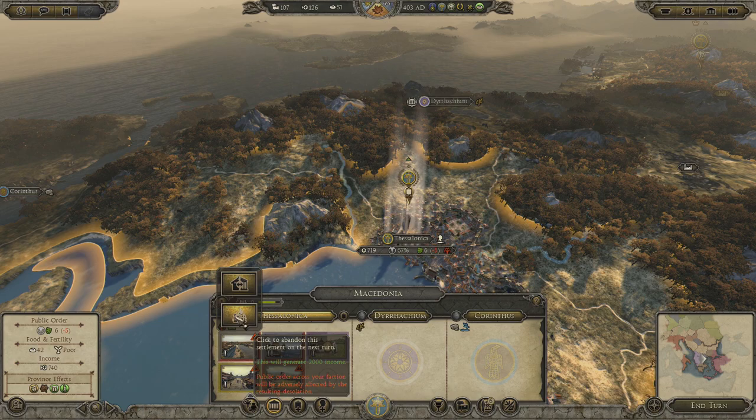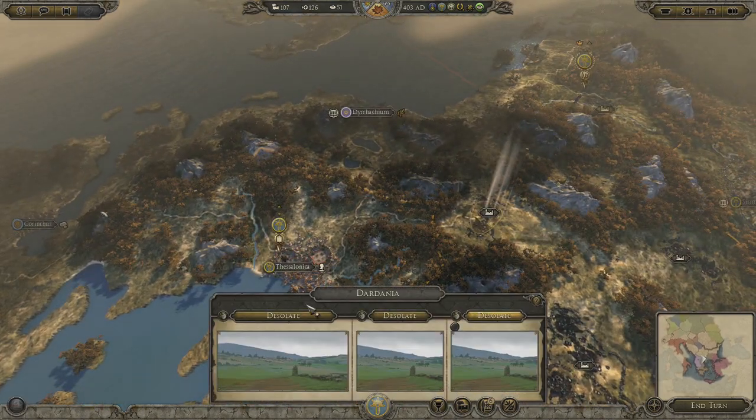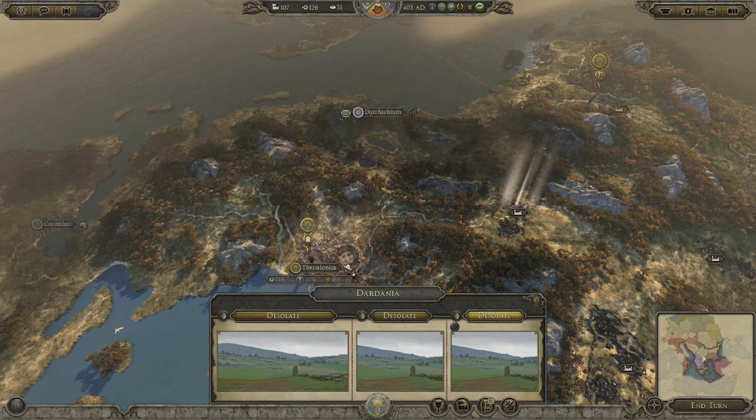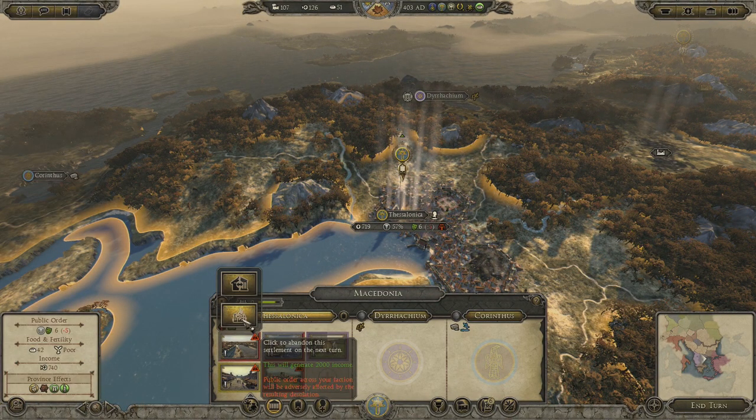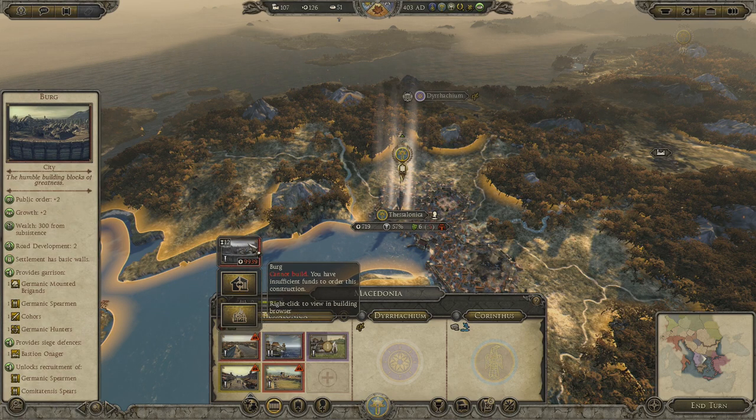If you abandon the settlement you have to have a ton of money to re-colonize it, because it becomes an abandoned, desolate place. The game says public order across your faction will be adversely affected by the resulting desolation, so you're pretty much tossing the place away. And it's really expensive to convert — the convert price is $9,900 to convert it to a burg.